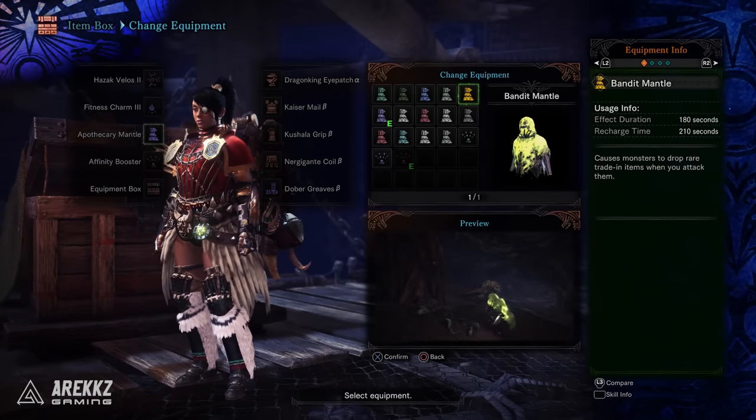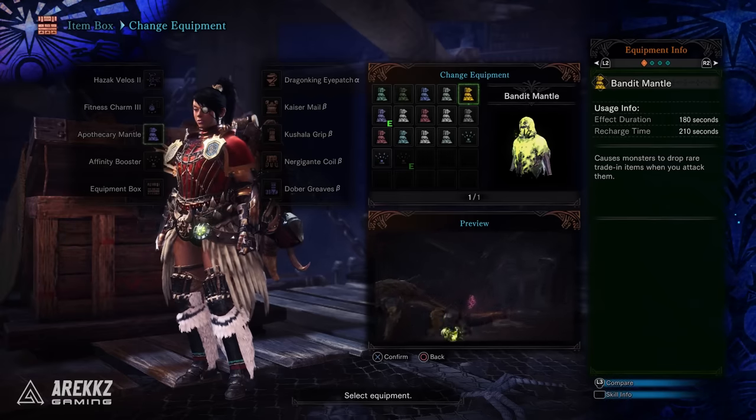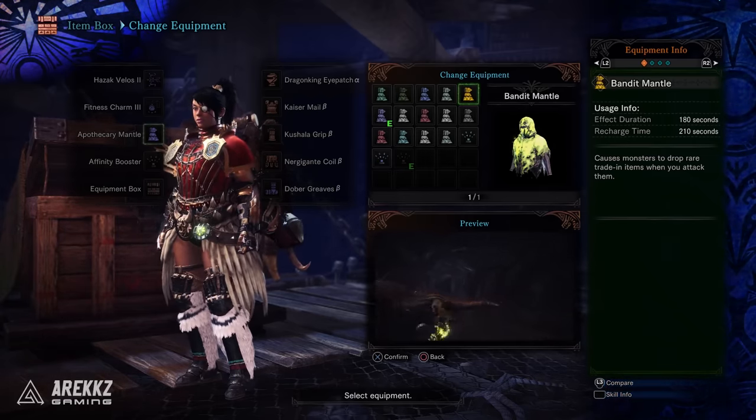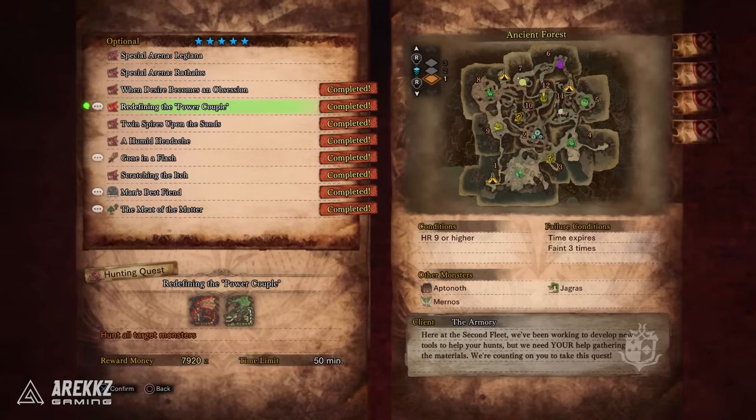Next up is the Bandit Mantle, aka the Money Mantle. This causes monsters to drop rare trading items when you attack them and is one of the best ways to make money in the game — it's usually a mantle I carry just to make some extra cash on the go. This comes from completing the 5-star quest Redefining the Power Couple, which has you hunt a Rathalos and a Rathian.